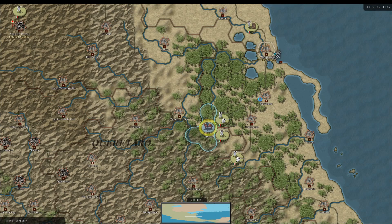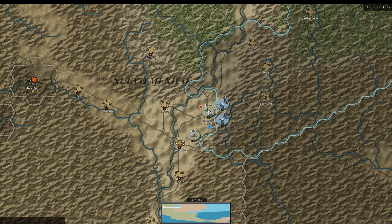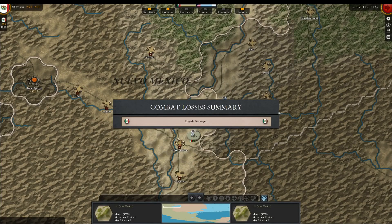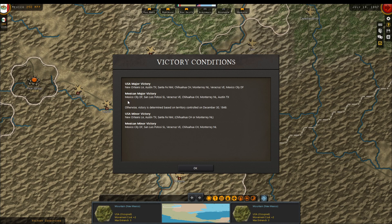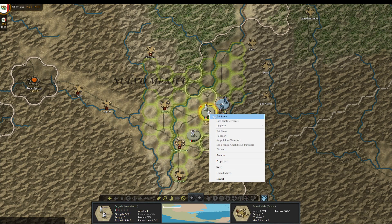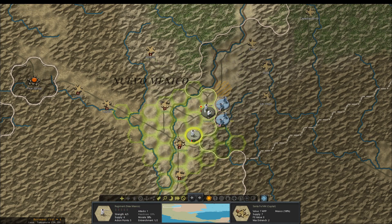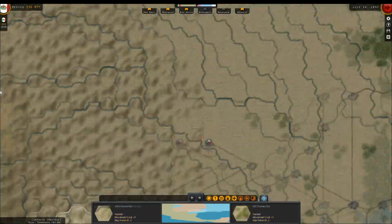Let's take a look at the win conditions. For a major victory, Mexico has to hold these cities — I don't think we've lost any yet — and then also take Austin, Texas. I thought it was San Antonio, but I guess it's Austin.